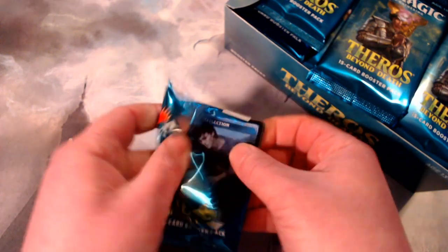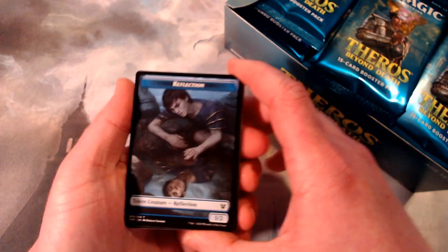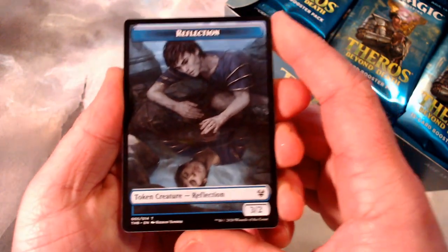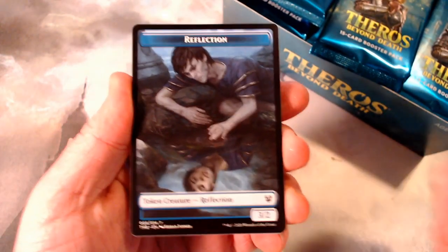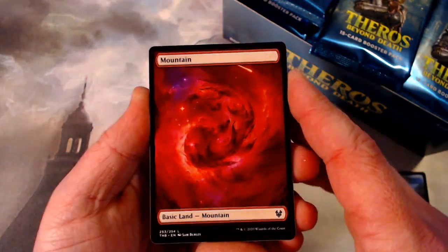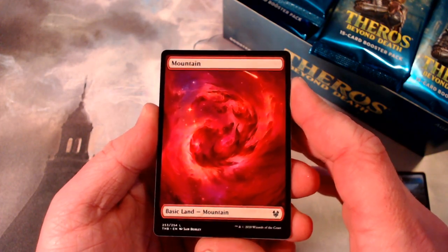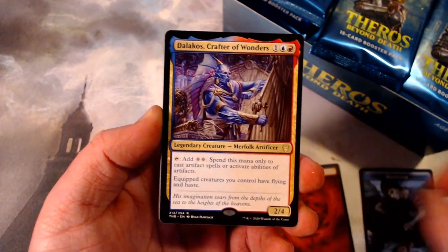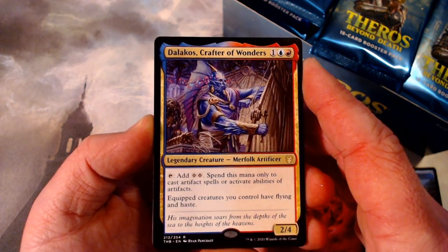So these are going to be in reverse order. We're going to see Token first, so that's exciting. Our light looks pretty good. So Token, and there's the new Basic Land Cards — the Full Art land, one in every pack. That's its own special pile. And our rare is Dalakos, Crafter of Wonders.